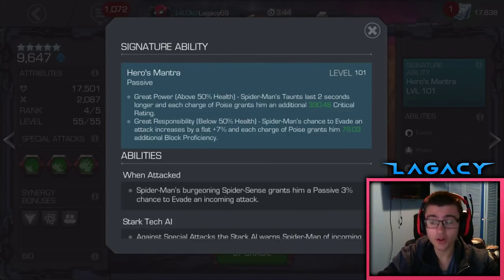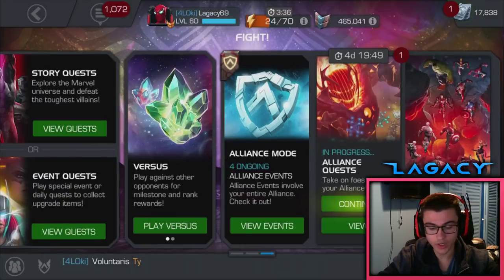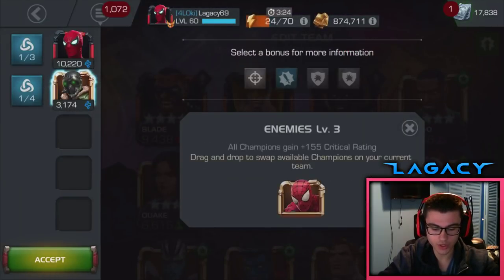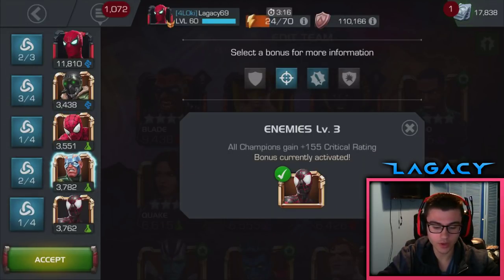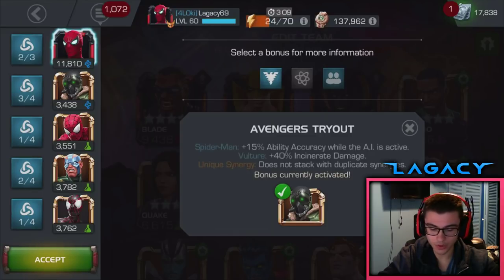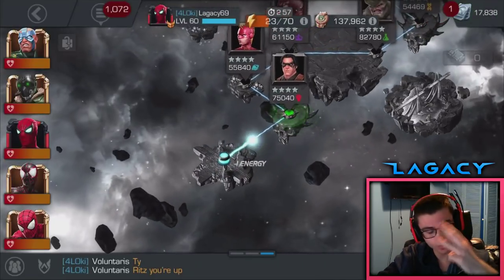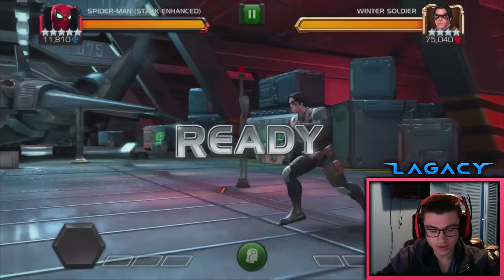That's all of Spider-Man's abilities — took 8 minutes to break it down. Now let's get into some gameplay. We're going to fight Rumble Legends Winter Soldier. For the best synergy team when using Spider-Man: Electro and then Miles. You're getting some crit rate, some Fury, some block efficiency, ability accuracy when the AI is active, and the synergy with Miles Morales. The Blade synergy is also insanely nice — it lets you start off with 3 Poise Charges, which is huge especially in Legends runs.